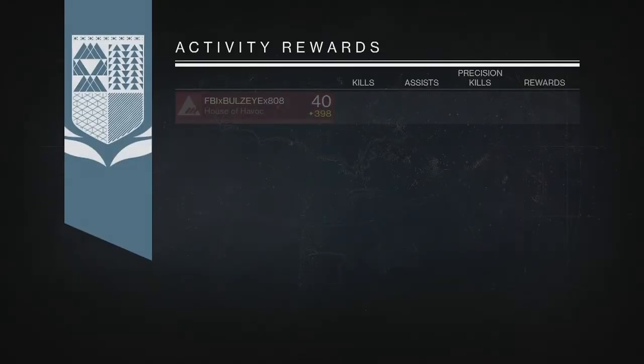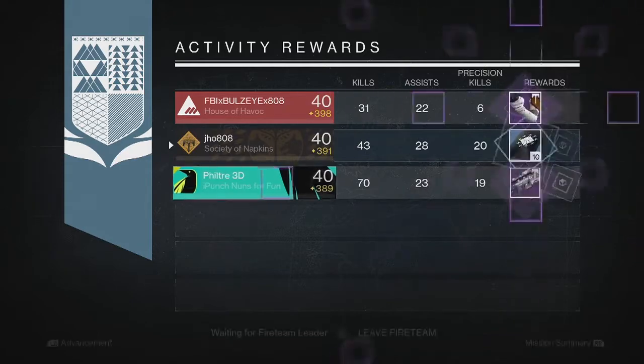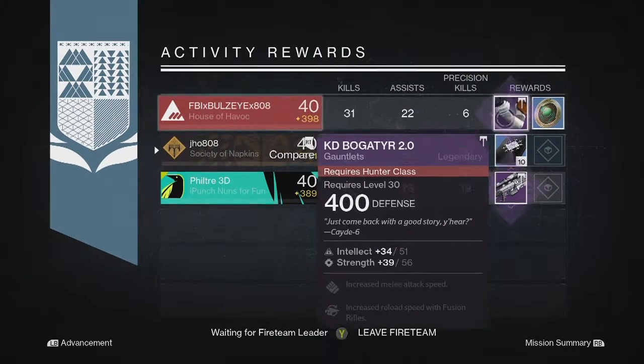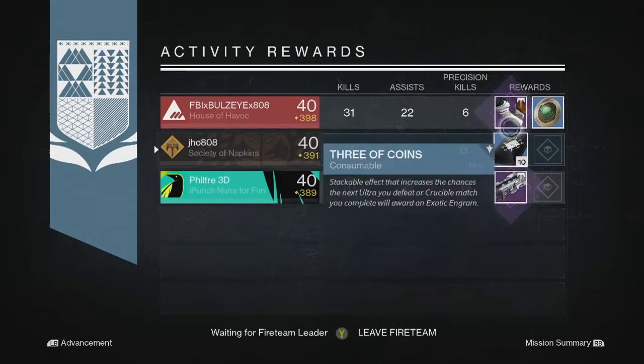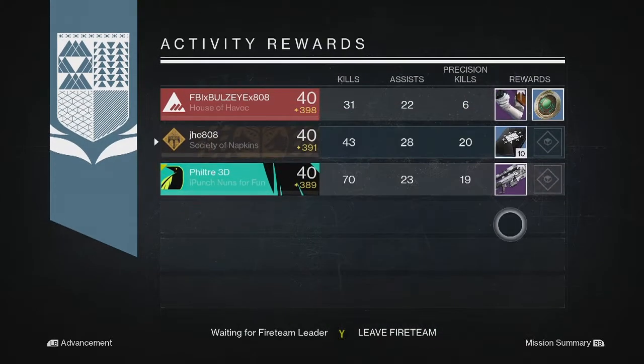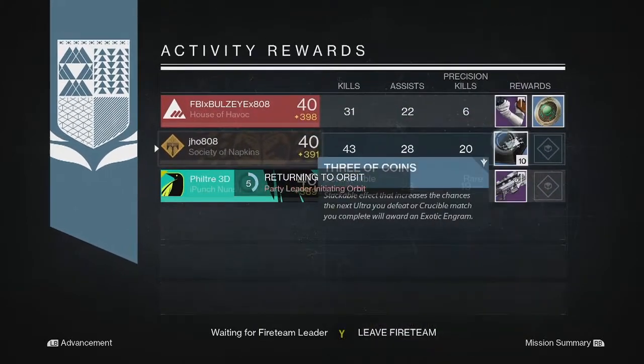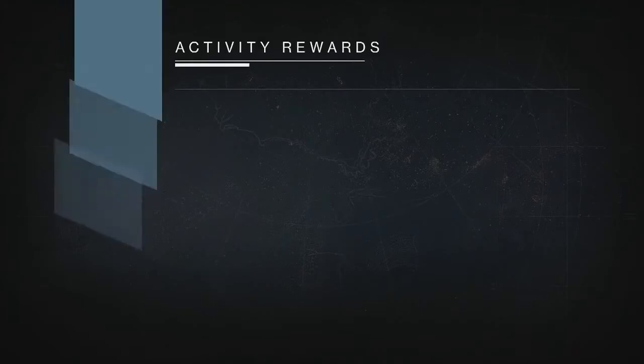Starting off with my first character, my Warlock, for the Nightfall drop we got just 10 Three of Coins. Kind of unlucky in my opinion because I think I would have benefited more from a legendary drop since it would have come in higher than my light level. But still, Three of Coins can help me get some exotics, so not that bad.